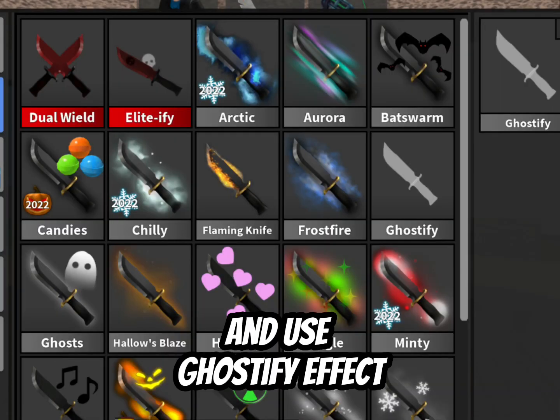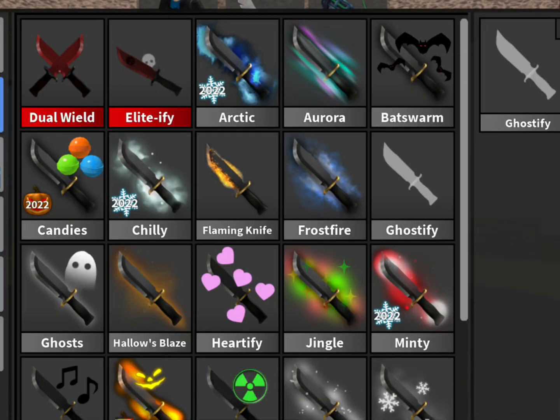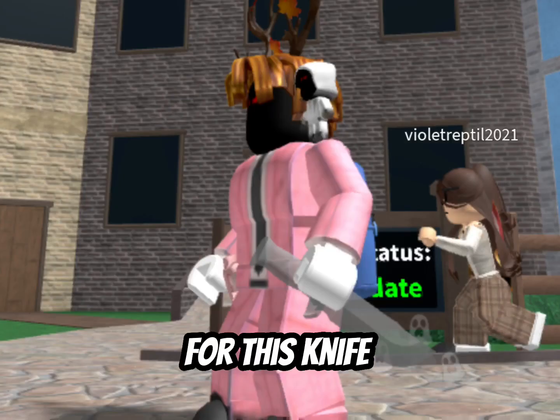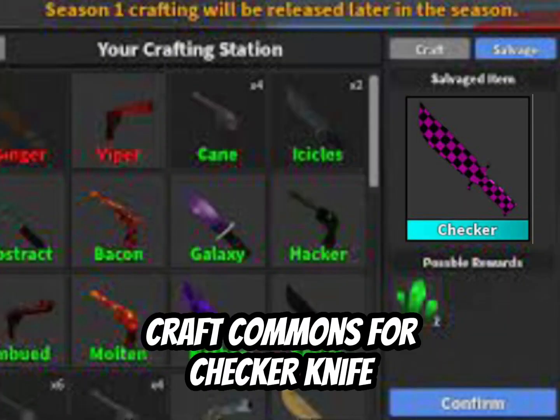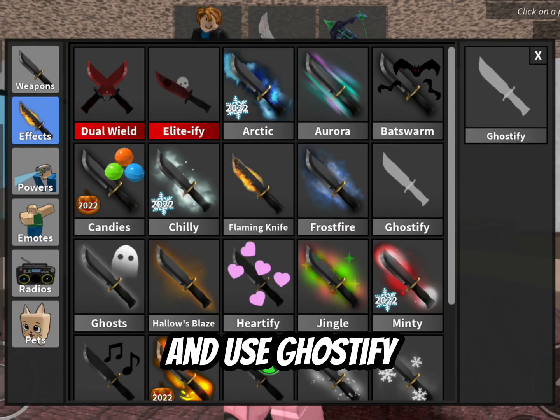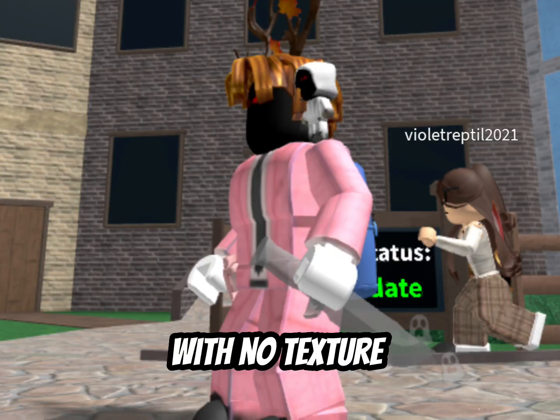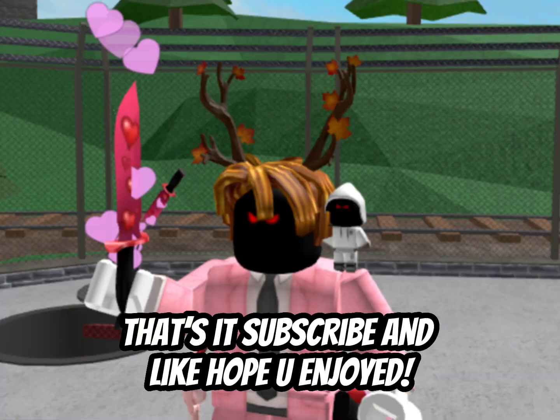And use ghostify effect — you will get a shiny knife. For this knife, craft commons for checker knife and use ghostify. You will then get this glitched knife with no texture. That's it — subscribe and like, hope you enjoy.